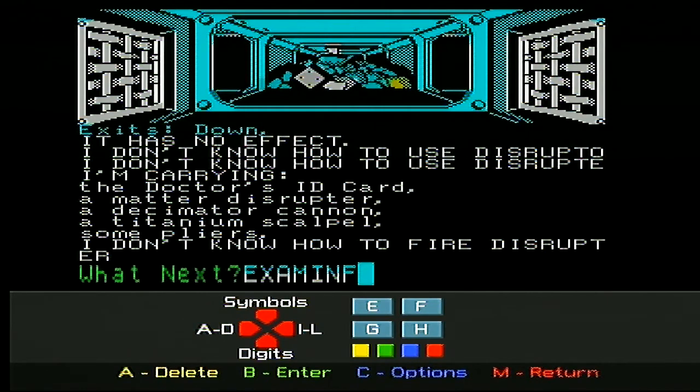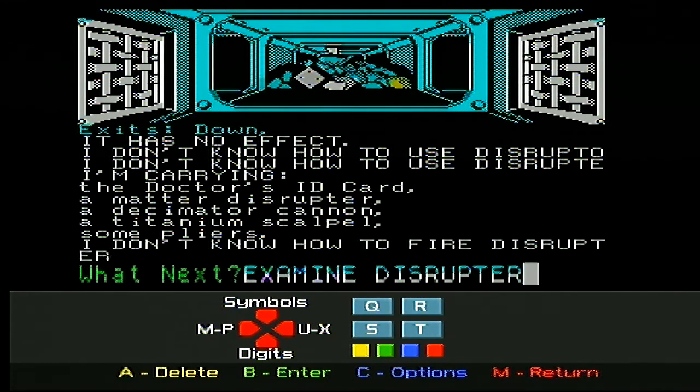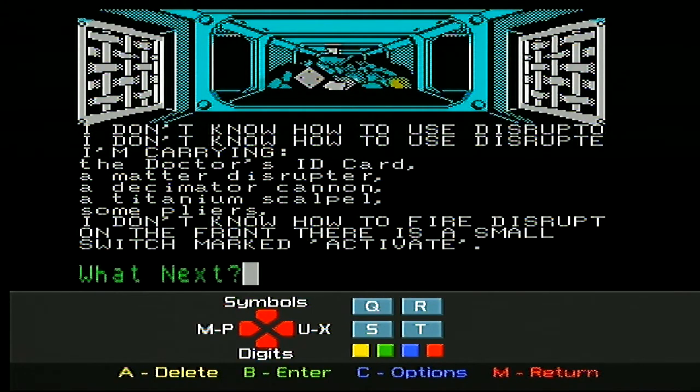Examine - delete - examine. I've got my cannon. I'm going to try to examine this disruptor and see what it says. Have I spelled that wrong? Delete that. Did I spell it wrong earlier? Disruptor - there's like an on-off switch on it. There's a small switch marked 'active'. Activate! Oh - activate. Let's see if we can activate it then. This is why I should have examined it earlier.